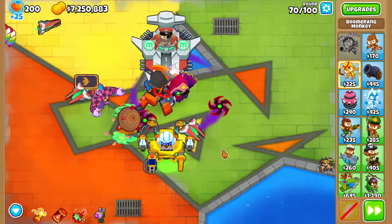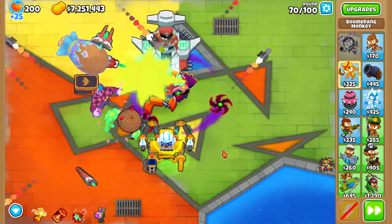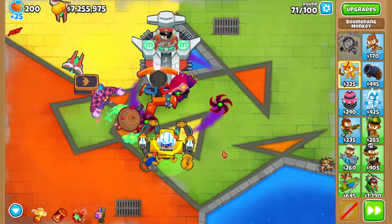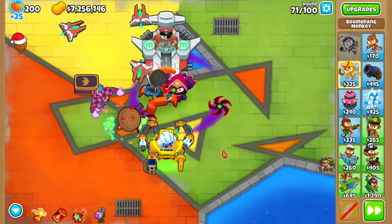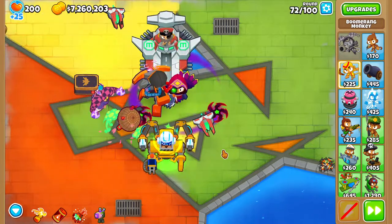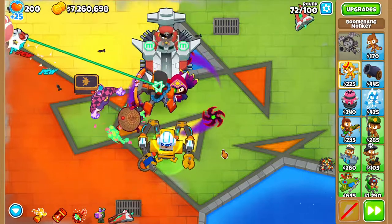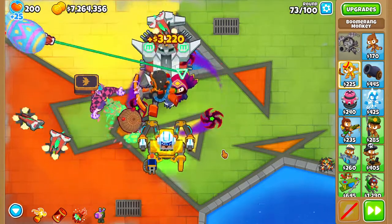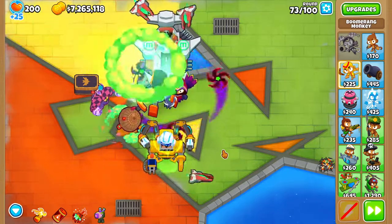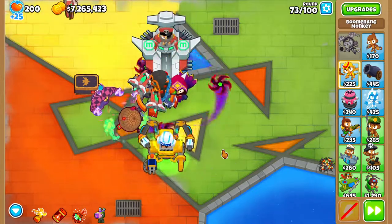Engineer is getting a slight change. Gwen is also getting a change, as well as Azili, Adora, and Brickle - a few changes just for the heroes. Contested Territory is getting changes to some of the Relics, which is very much needed.